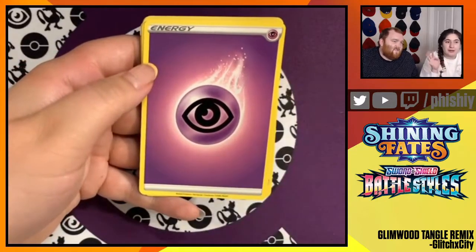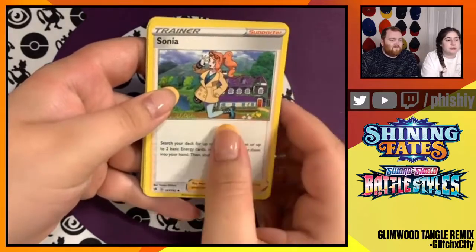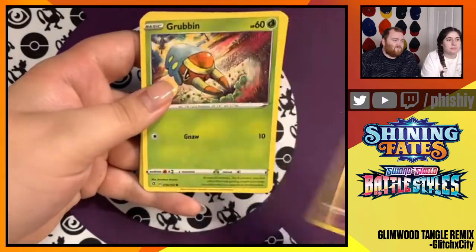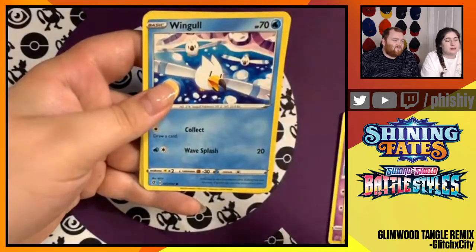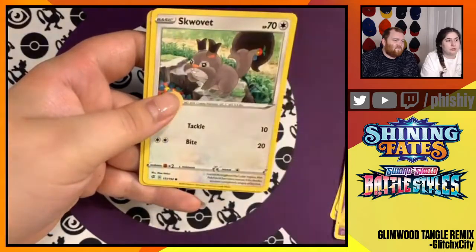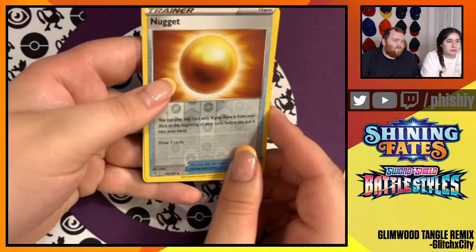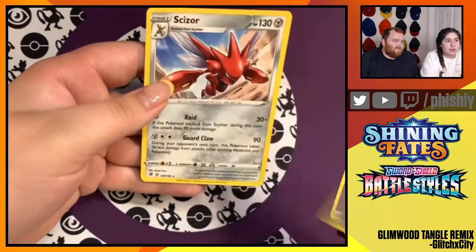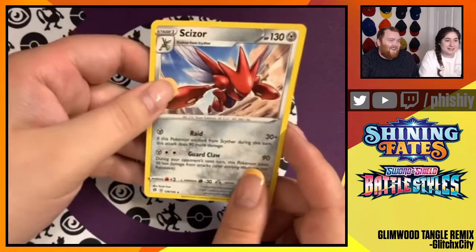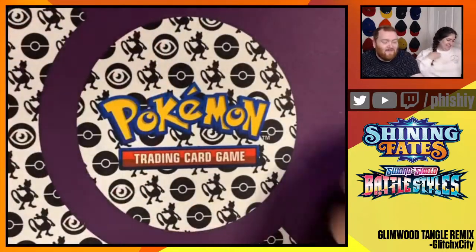Another purple one from our Rebel Clash. Sonya, Masquerain, Hattrem, Grubbin, Wingull, Natu, Barboach, Squabbit, a Nugget — a little reverse foil Nugget — and Scizor. I don't know how you got stuck on Scizor. That's just how you say that Pokemon's name every time now.